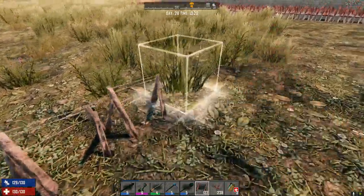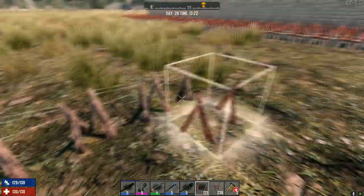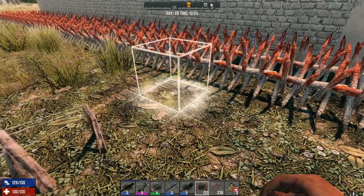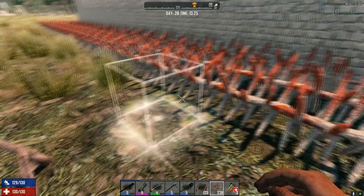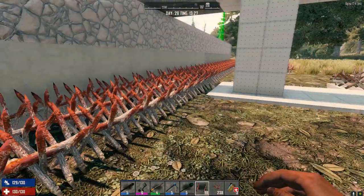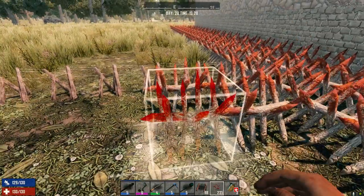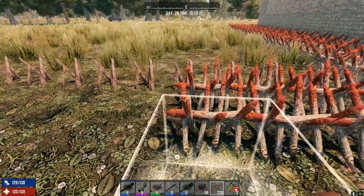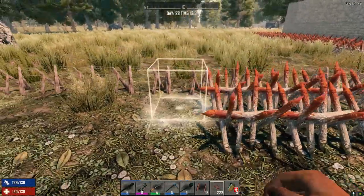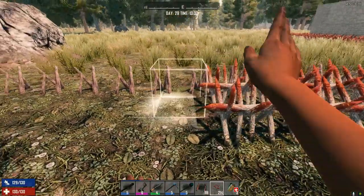Going to leave a gap so we can get out and nerd pole back up into the house. Interested to see if they decide the best thing to do is go through the spikes. We're going to put the outer spike layers on afterward. We definitely need to knock more of that boulder down because otherwise they'll climb up it and try to jump over.